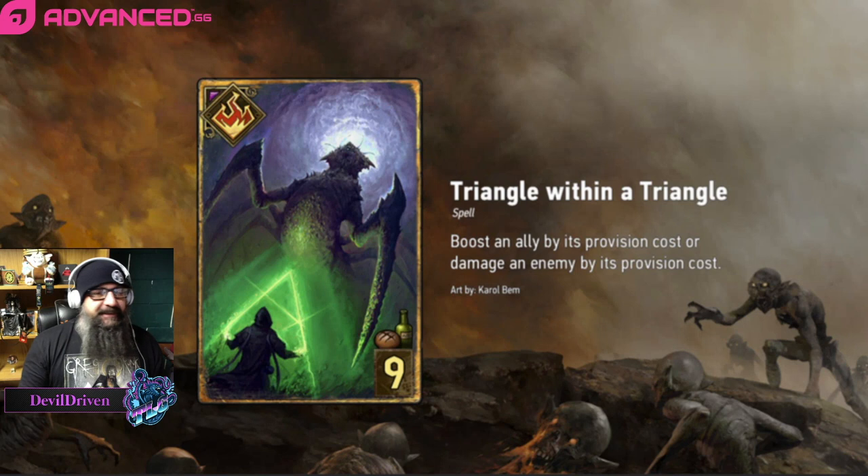Starting off with the triangle within a triangle — or as it's going to be affectionately known, the TWAT card. It boosts an ally by its provision cost, or damages an enemy by its provision cost. So it can one-bomb something really big if it's costed high, or just boost something small — play a Yurden and it'll bump it up to an 11. The card seems pretty good, granted you're losing devotion because it's neutral, but I think it's pretty good.